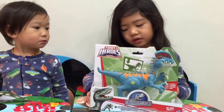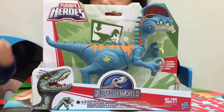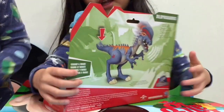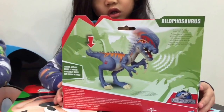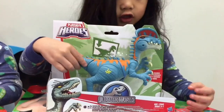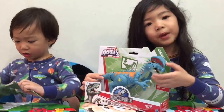Today we are going to open this Hasbro Jurassic World Playskool Heroes. What's your dinosaur? This is on the back right here — it's a Dilophosaurus. When you press right here on his head there with orange, his mouth opens and it's like he's mouth chomping.